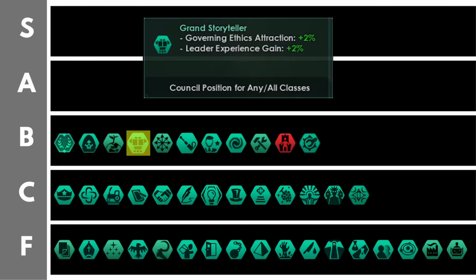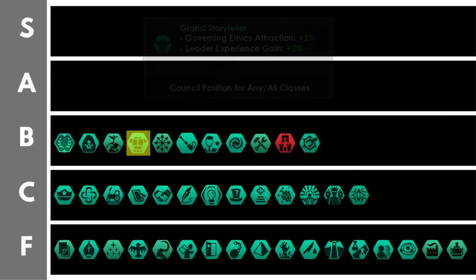The grand storyteller has relatively modest bonuses — plus 2% leader experience gain and plus 2% governing ethics attraction per level. However what makes it much better and puts it above the C and F tiers is the fact that you can have any type of councillor in this slot: a commander, an official, or a scientist. This makes it very versatile and much more powerful than just the bonuses it is granting.